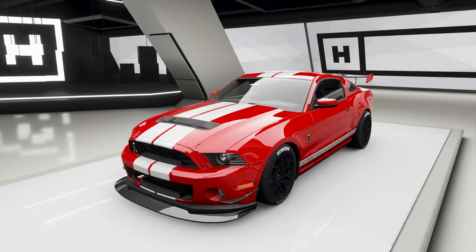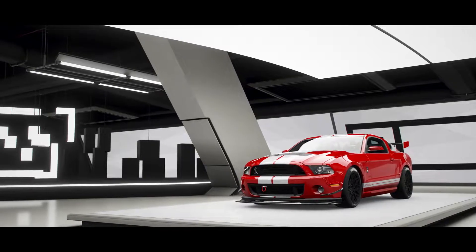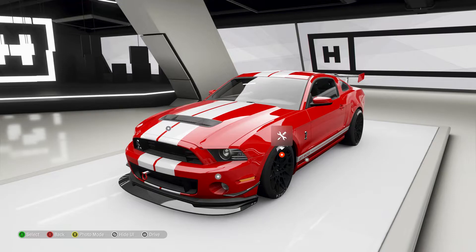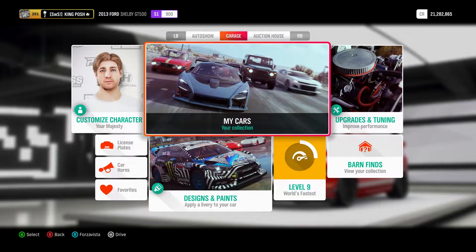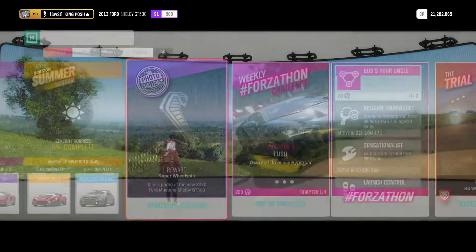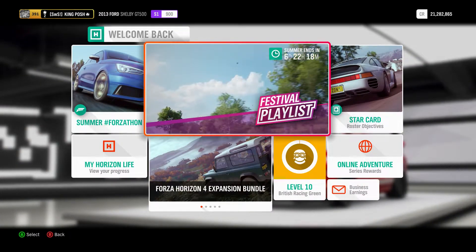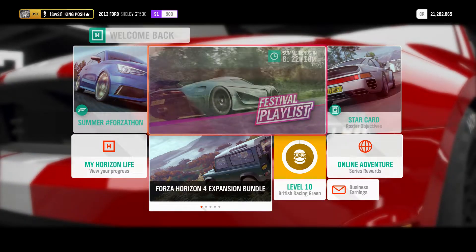Hello and welcome to Smooth Racing with King Posh. Today I want to show you guys my 2013 Ford Shelby GT500 all-wheel drive grip race build for the Flex Your Muscles event for the new Mustang that is available today. In the festival playlist it's for the new exclusive Ford GT500 2020 edition. I just did a race with this and it smoked everybody, so I decided to make a video.